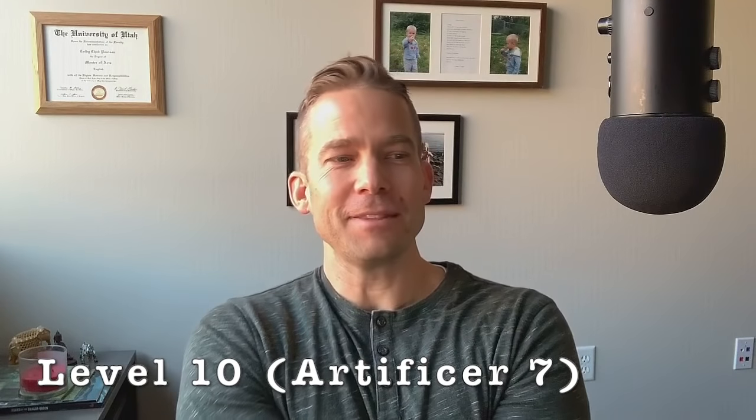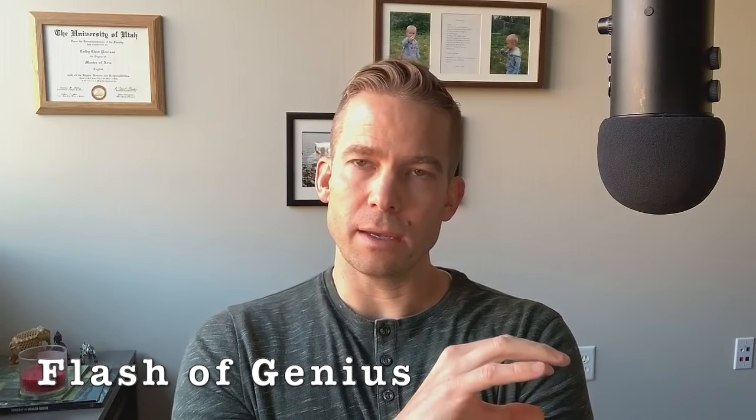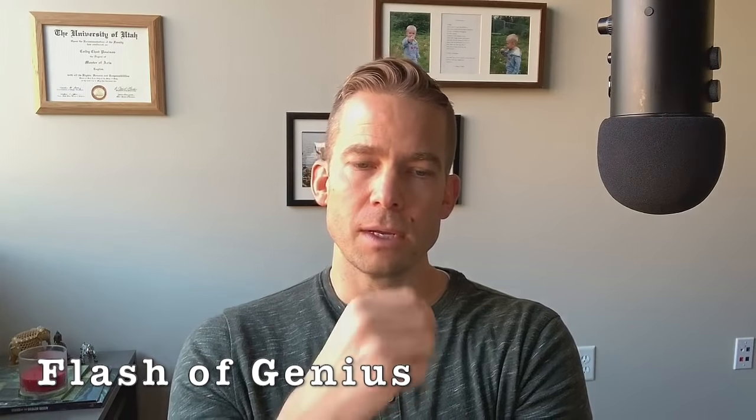At level ten — Flash of Genius is an Artificer feature all Artificers get. When an ally you can see within 30 feet of you fails a save or makes an ability check, you can as a reaction add your Intelligence modifier. There are a lot of uses for our reaction, which can be tricky. But it's a great support feature — a way to help your ally out, especially if they fail a big save. You can use it a number of times per day equal to your Intelligence modifier.